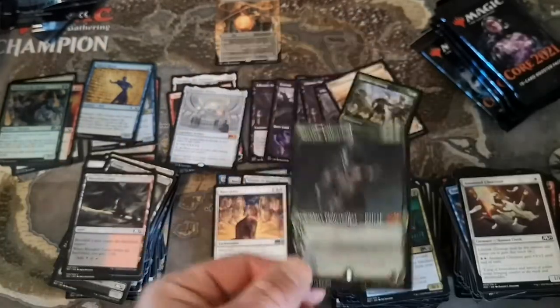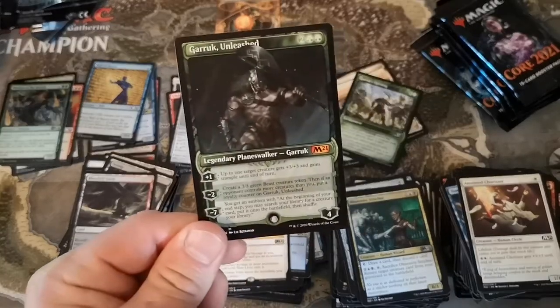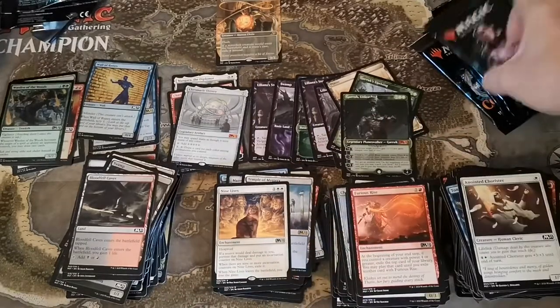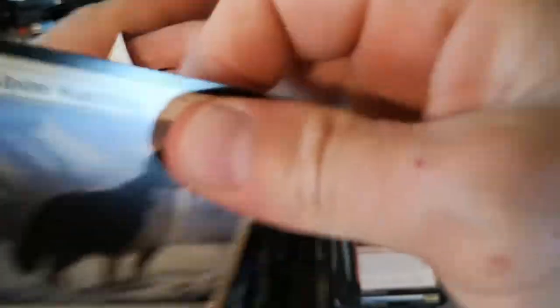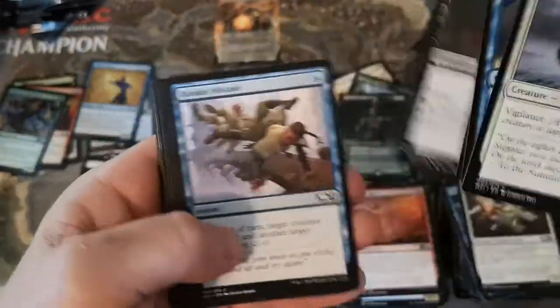Yeah it looks like all the other showcases - that's not bad. Mythic number four - showcase Garruk - probably around $12 somewhere. So we're up to four mythics in this box which is pretty decent. If we could get that tutor for five, that would be really good.